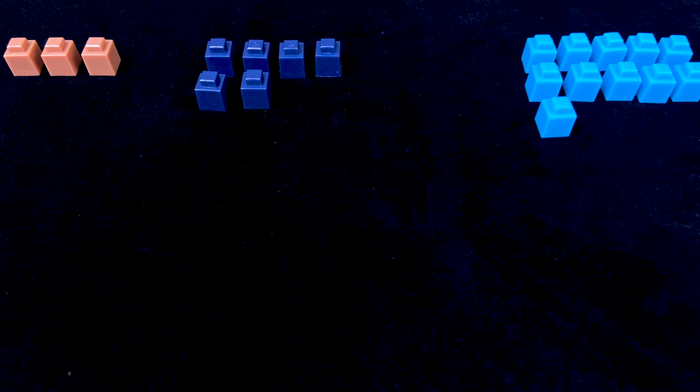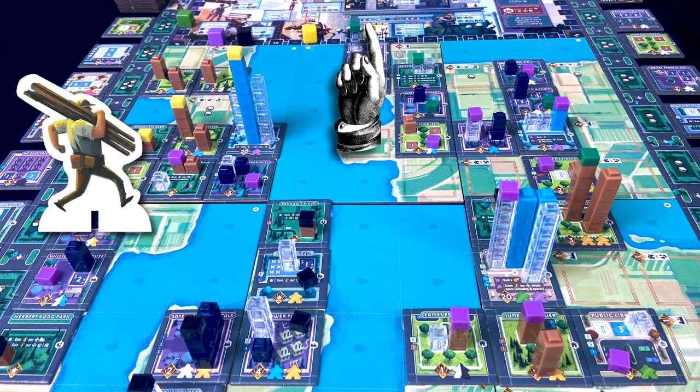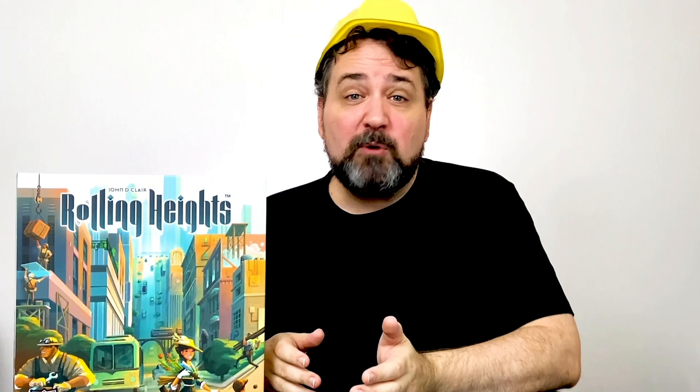The end of the game is triggered when any single colour of cubes runs out. Then you introduce orange cubes that stand in for any cube colour for the rest of the game. You finish out the current round until the last player in turn order takes a turn, and then loop around the table and do one more final round where everyone gets a turn. Hopefully you'll have already racked up a whack of points during gameplay, but there are a few more ways to score at the end.